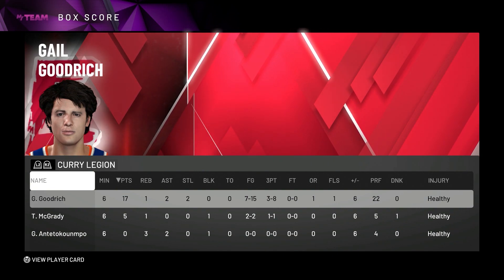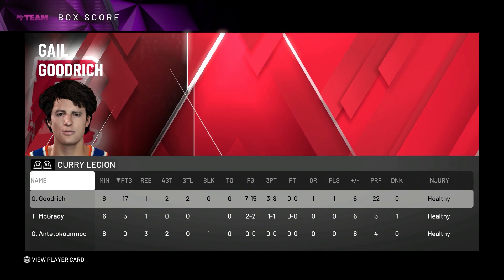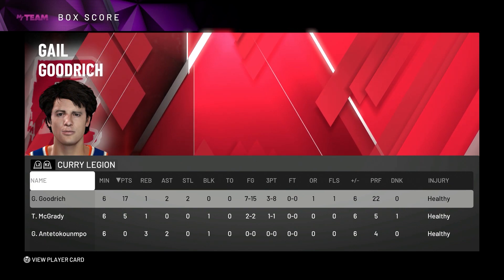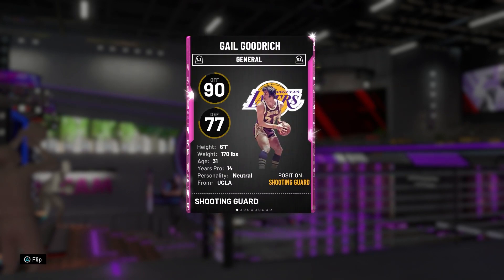He's a spot-up shooter — you gotta pass it to him, he's gotta be open in a corner. Chris Mullin, Clay Thompson type player — he's not the one to be creating his own shot at all. That's why I was struggling with him a little bit. I'm going to back out and do my breakdown to show you his attributes and badges so you can decide if you want to grind him out. Gail Goodrich is a shooting guard slash point guard — he's 6'1, which is kind of a downfall of this card.